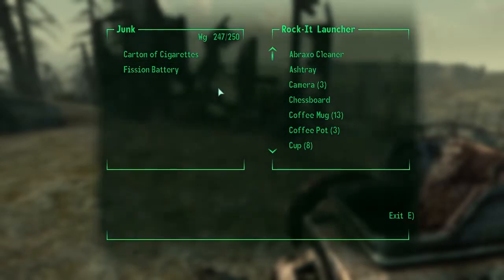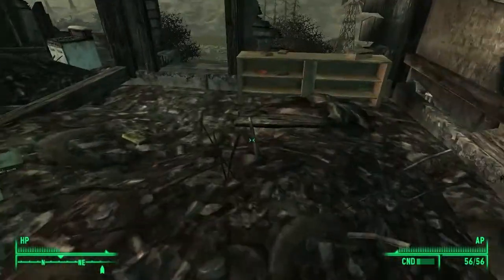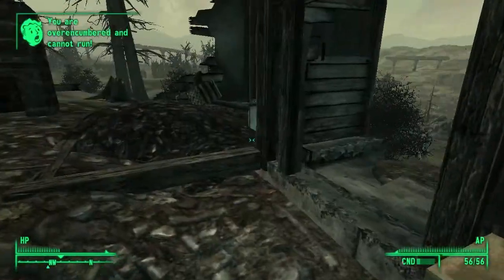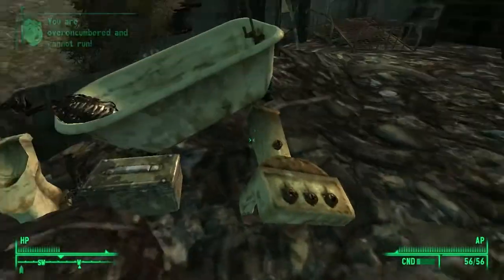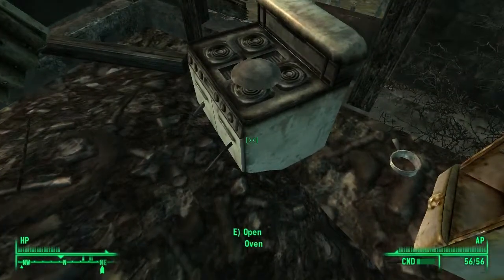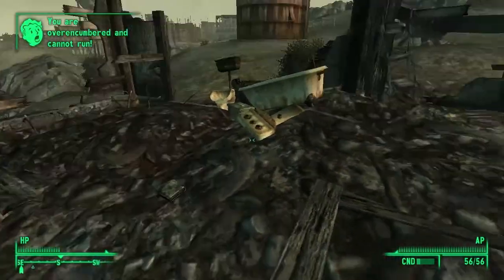Cameras — those are useless if I remember correctly. Anyway, Chinese spec ops manual. There's a carton of cigarettes right there for selling. There's an ammo box as well, so if you need some ammo, there's that. There's also a pan. And the thing I need from here is a pilot light, because the next weapon I want to get is the shish kebab.